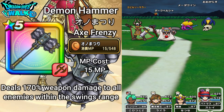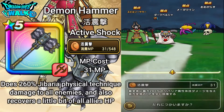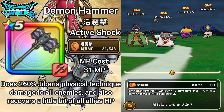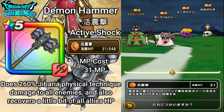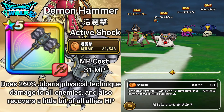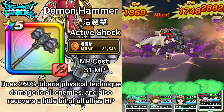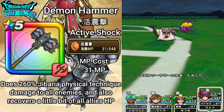Back with my Battle Master. The next ability for this weapon is Katsushin Geki, which is Active Shock. This costs 31 MP. It does 260% Jibaria physical technique damage to all enemies, and also recovers a little bit of HP for all allies. So it's going to be like this — that's actually pretty good.